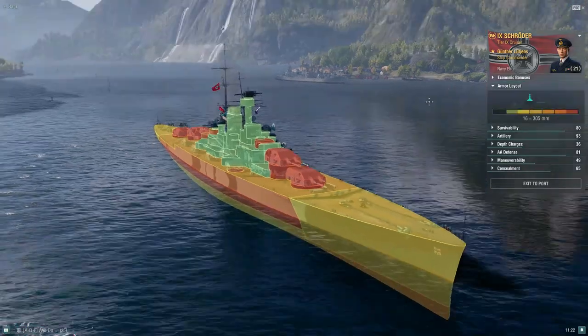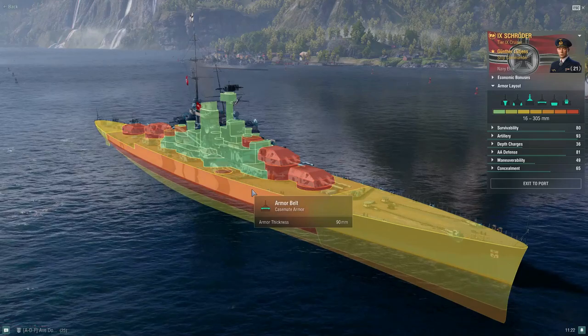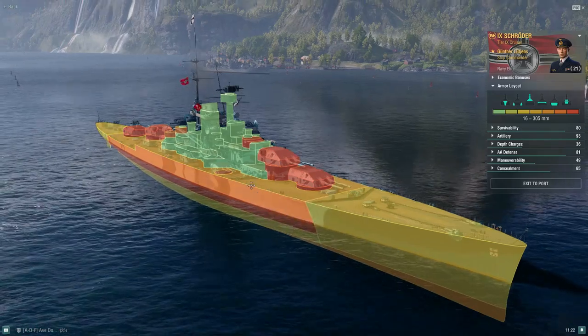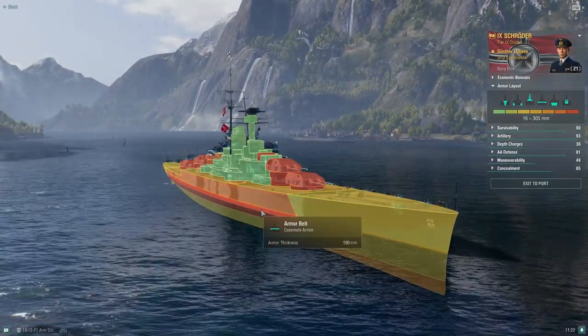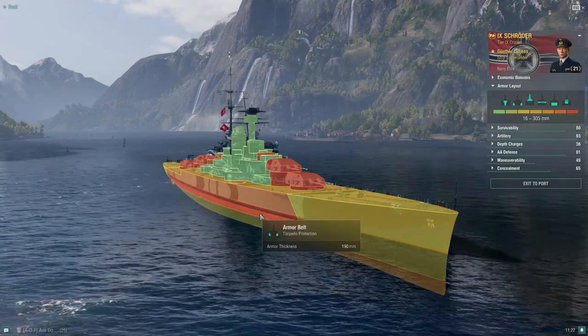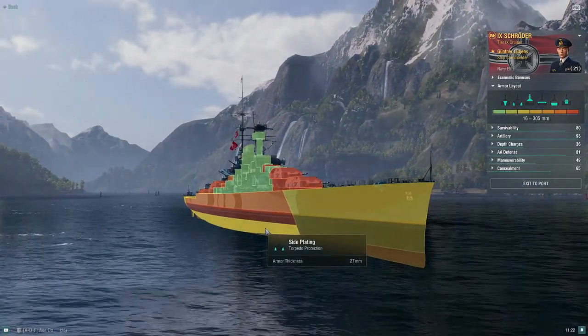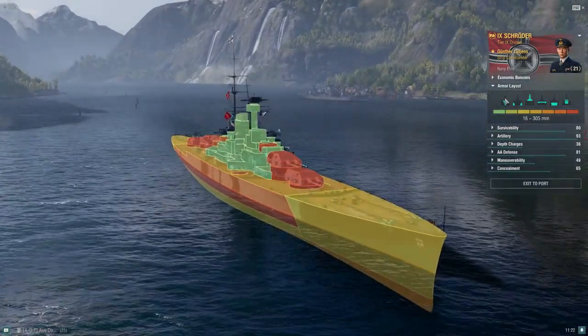Besides that, in terms of armor layout: 27mm nose and stern. You can see the casemate armor at 90mm, which goes down to the armor belt at 190mm, which goes down to torpedo protection at 190mm, and then 27mm — so deepwater torps wreck that type of thing.